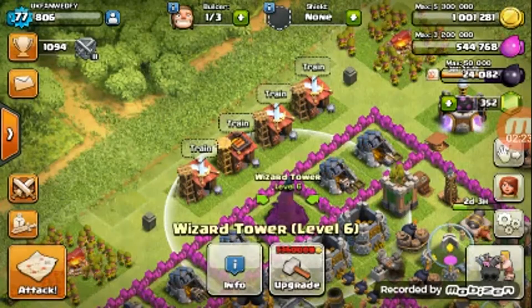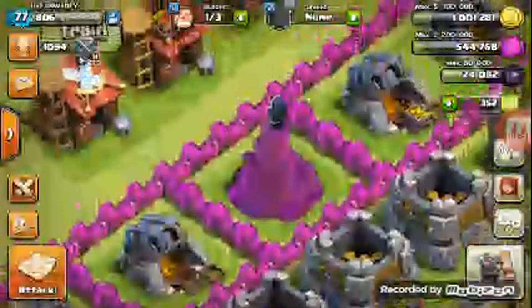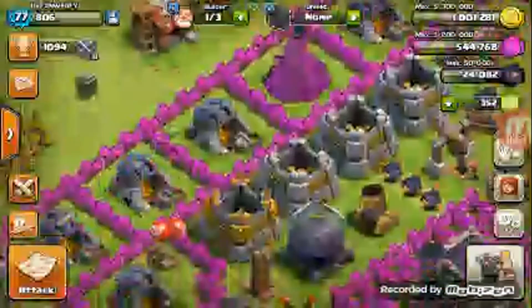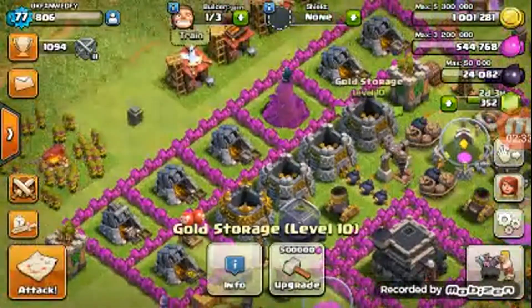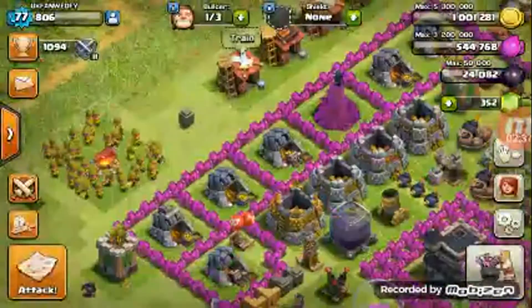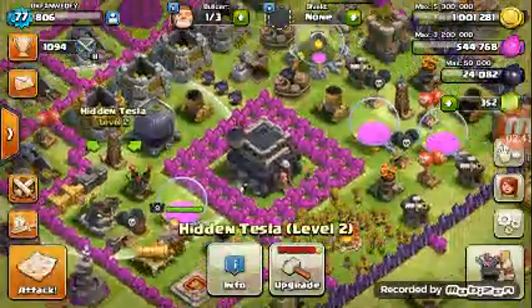And I got one level 6 wizard tower. Trust me, I was really excited about this because it took like four days but it just finished today. Look how pretty that looks — it's almost the same color as the wall. I got three level 10 gold storages and one level 11 gold storage, and I got one level 2 tesla and two level 1 teslas.